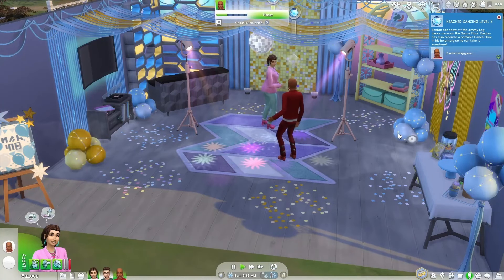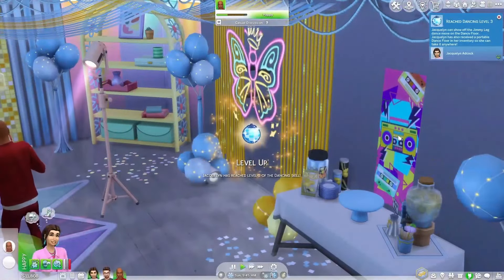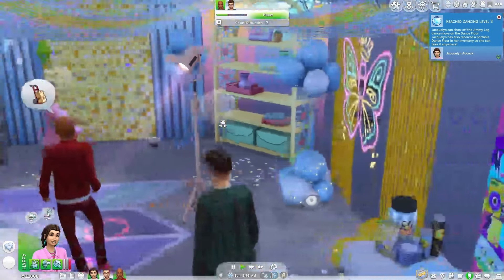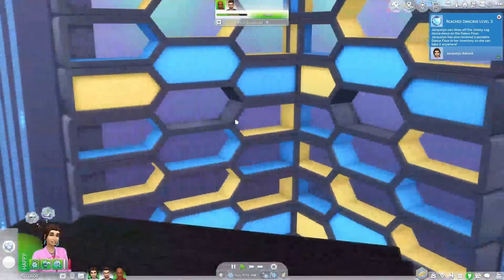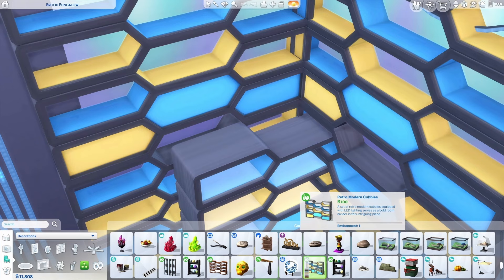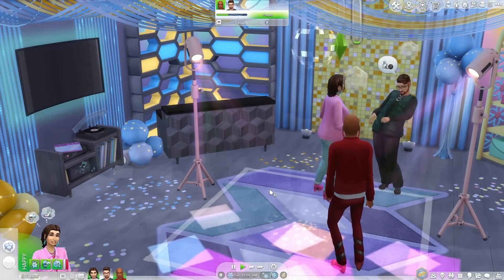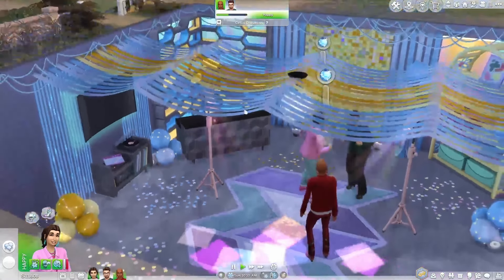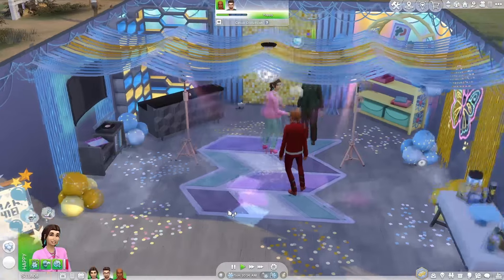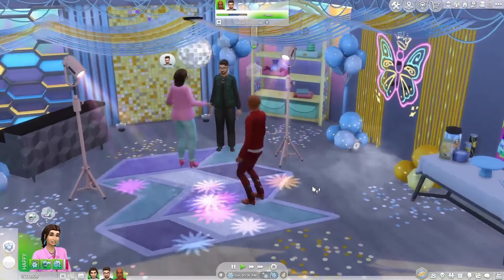Don't forget the walls — wall decorations can tie your entire theme together. You can add posters, dripping light curtains, neon light signs, or even pull in things from other packs such as the retro modern cubbies from the bowling pack. If you're wanting to do something like a birthday celebration, you can use streamers and balloons. With the Party Essentials Kit, you can mix and match things to create whatever atmosphere you want.